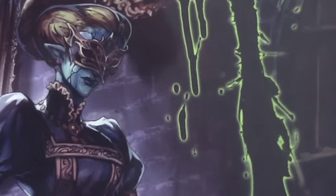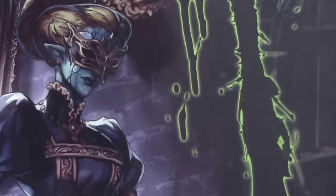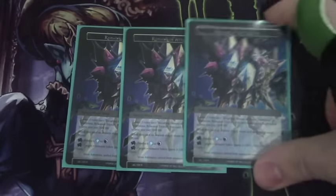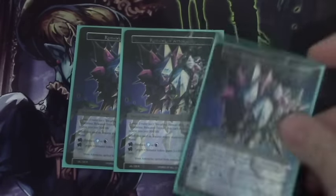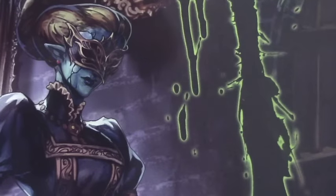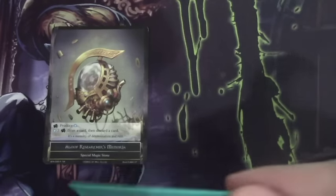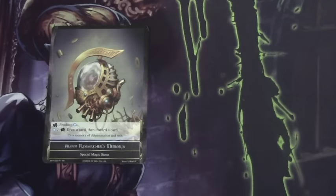Moving on to the stones, we run four Dark Depths — obviously we're black, blue, and we want the Water and Darkness sources. Three Remains of Adoroctia, which is a little greedy, I will admit, but we needed that extra water source. We wanted it to be a guaranteed Water Magic Stone, and sometimes in Control Mirrors you don't necessarily need to pay for it based on the matchup. And then one each of Aloof Researcher's Memoria — this is excellent with Charlotte's Protector for essentially pay three, draw two, which is fantastic.